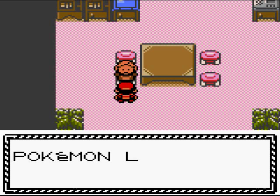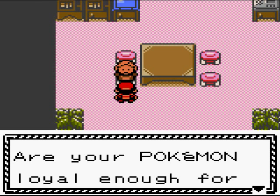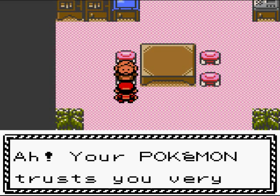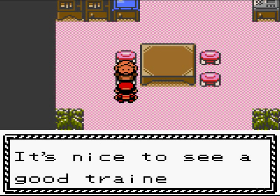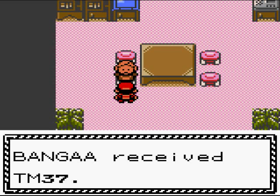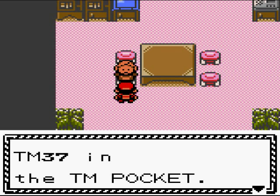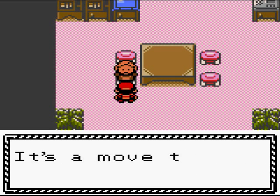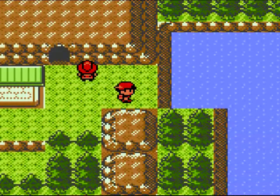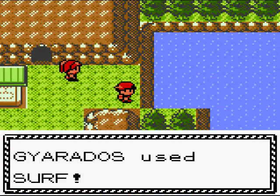She gives me TM37 — Sandstorm, a move that inflicts damage on both battlers. 'It's for advanced trainers — only use it if you dare.' Nah, I already have enough good moves.